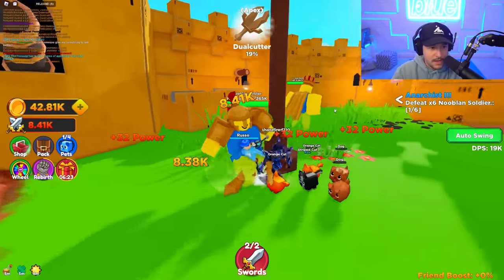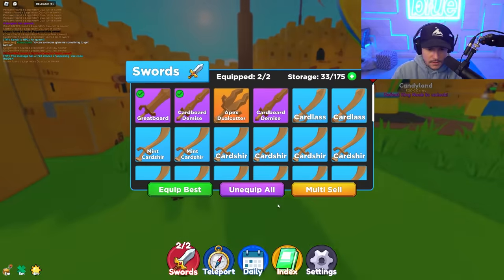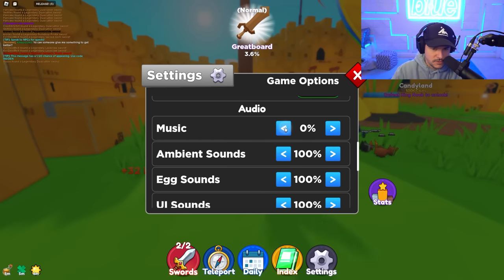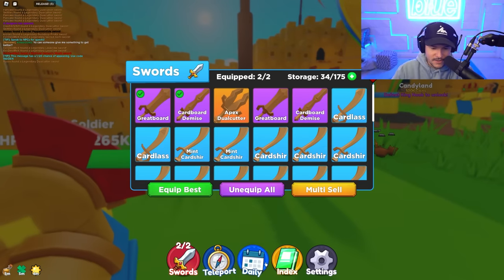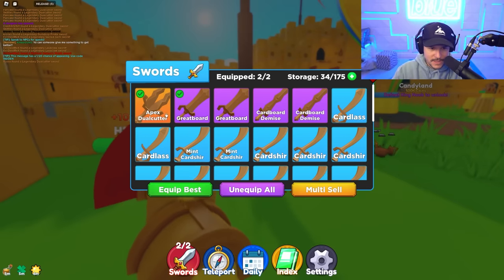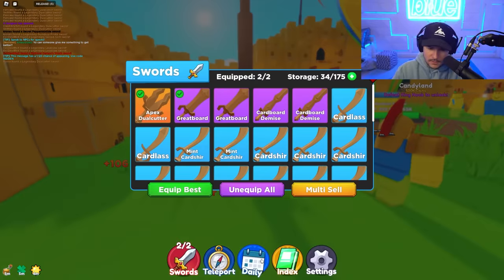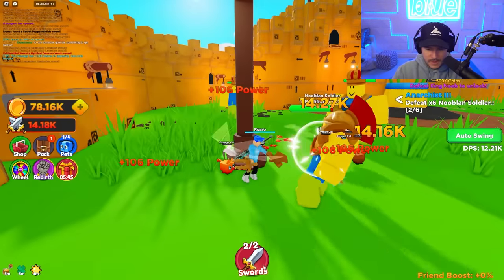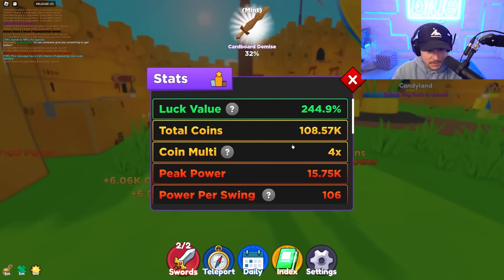A Legendary Sword — what did I just find? And wait — I just found the settings! I'm so stupid, I just found it. So now I can turn the audio on. It's like Pet Sim does this, but man, it's so confusing when the UI is all in there. We're going to equip our best — Apex Dual Cutter is our best right now. We also have an index, daily rewards, and settings. Wait — stats! Oh, that's all my stats right there. That's pretty cool.